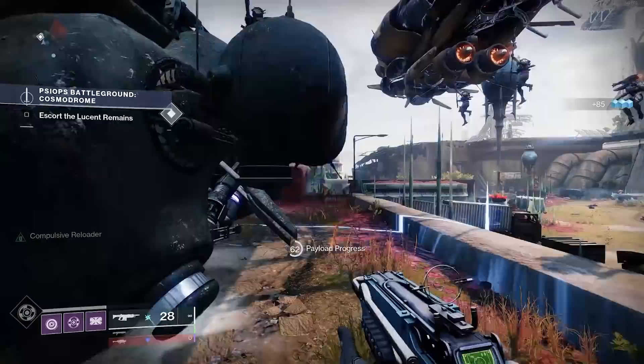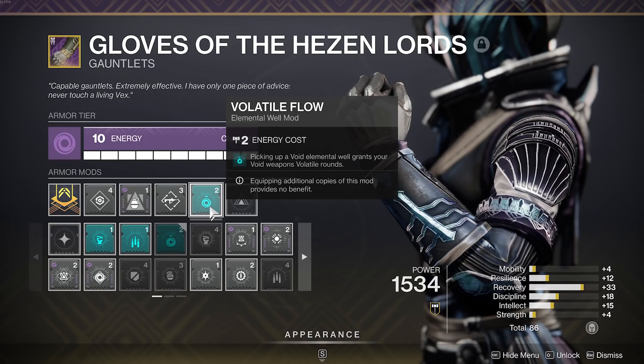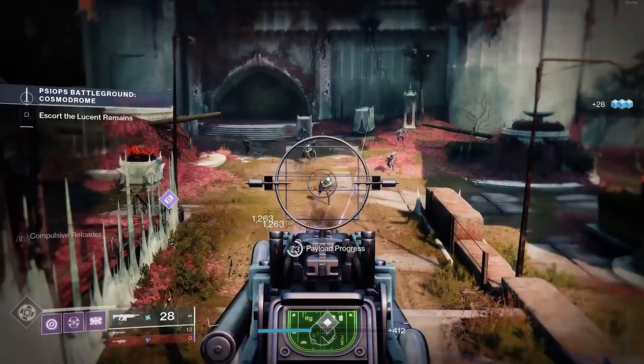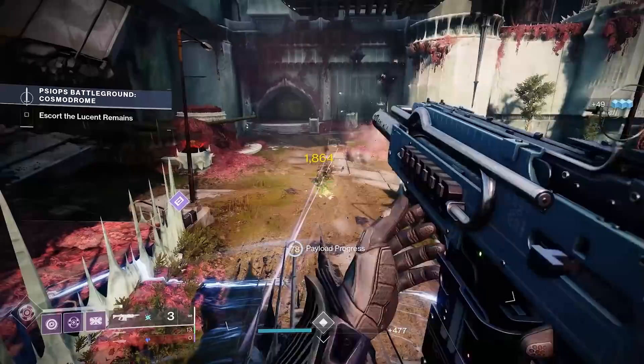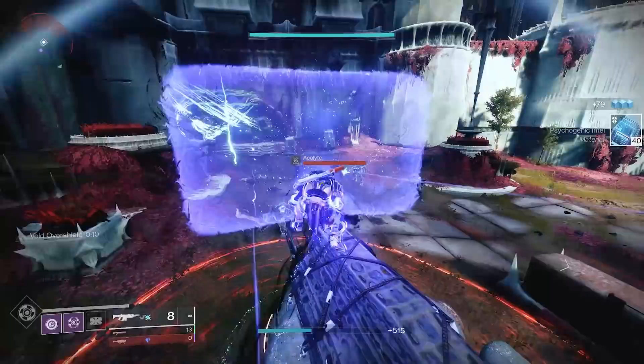These are builds as well as weapons that my fireteam and I are considering for day one. Starting with weapons, broken up into slots - and I want to start with the mod Volatile Flow. Volatile Flow allows your weapon, upon picking up a void elemental well, to grant your void weapons volatile rounds. We did damage test the other day and yes, volatile flow on our void weapons is very, very good.